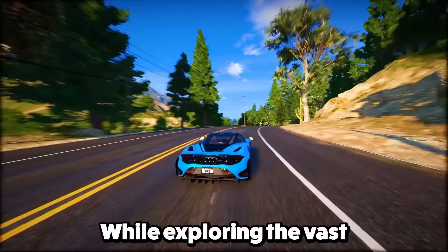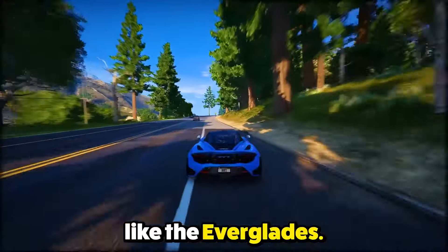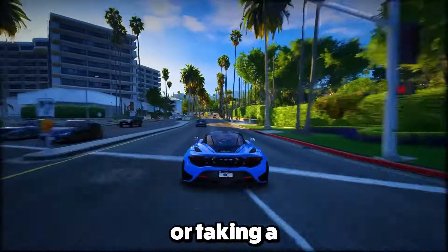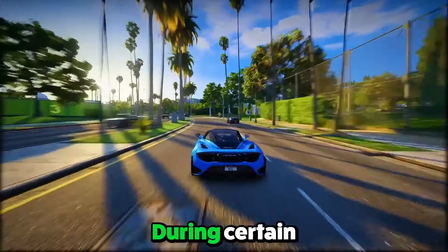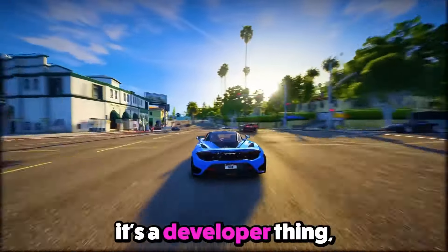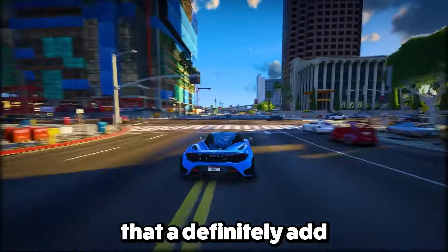Feature 6: While exploring the vast game world of GTA 6, you'll see a seamless mix of modern vehicles in urban areas and older ones in rural spots like the Everglades. GTA 6 has a bunch of wheels to fit whatever mood you're in. Feature 7: During certain heists, there's a timer showing when the cops will show up. It could mean players need to plan their heists well, syncing with the police response for a perfect score.